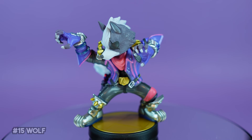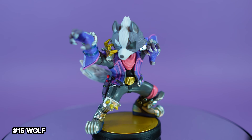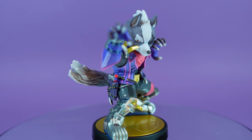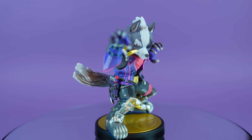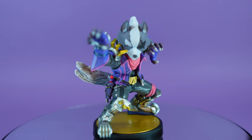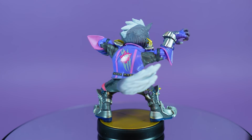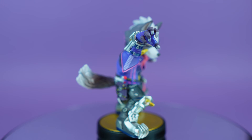Out of the Star Fox gang, Wolf O'Donnell is my favorite both in Smash and in amiibo form. Being a later amiibo release, there's kind of an unparalleled level of detail on him. I mean, look at those boots and the belt on his jacket — there's detail everywhere you look here. I also really love the golds, purples, and pinks on this one — just a color scheme that really stands out to me.